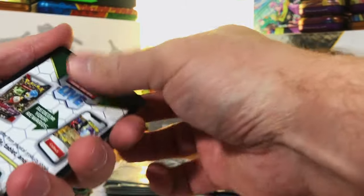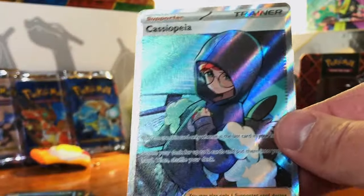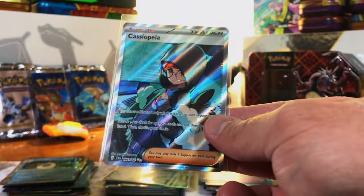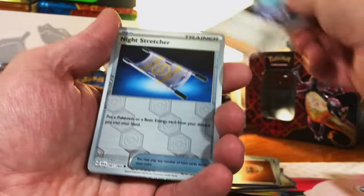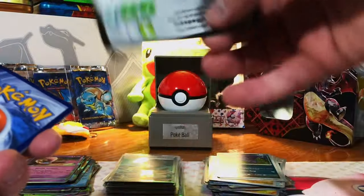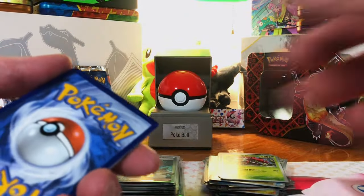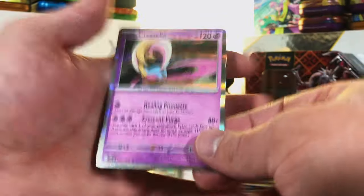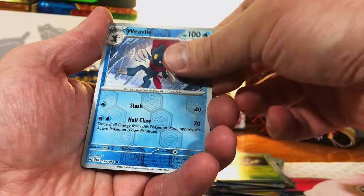Persian, Cassiopeia full art — nice! We pulled the Cassiopeia full art in our first Shrouded Fable opening as well, first pack and we get a full art hit. Hollow energies, Night Stretcher... Dusknoir, Tapu Bulu, Haxorus — starting off light on Shrouded Fable. Genesect, Decidueye, Chrysalia again — oh my gosh, the curse of the Chrysalia. Weavile, Copperjah... Zarude, Blood Moon Ursaluna — no hits out of Shrouded Fable yet, not even a double rare EX.